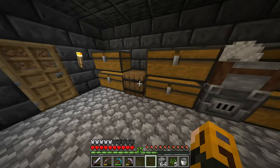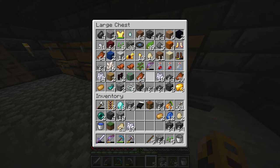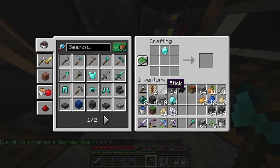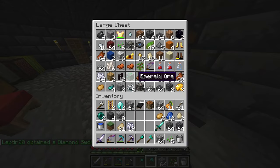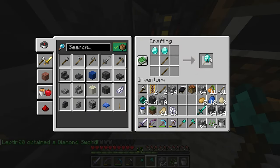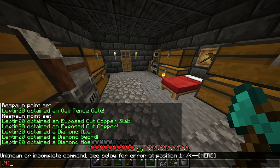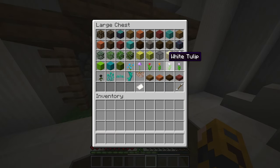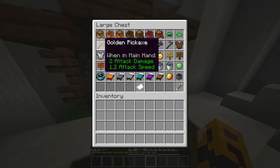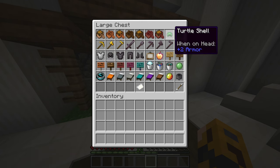Let's make a diamond axe. I need some sticks — there we go. And let's make the rest of our tools: diamond shovel — oh we already made one. Let's make a sword then, and you know what, I'm going to make a diamond hoe. We're at 619 out of 1048. We need to make some golden tools and some netherite. We're also missing chainmail and leather. We also need to find some turtles, but I'm not certain where we find them.